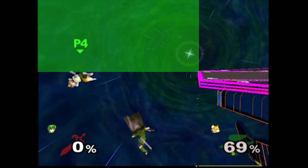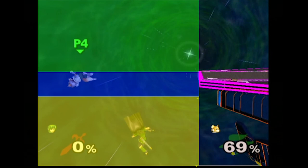There are three general places that Fox can recover from: above the stage, horizontal to the stage where a side B will put him right at the ledge, and below the stage. The easiest way to think about your edgeguarding is to try to get Fox or Falco down below the stage, because he's usually the easiest to edgeguard there.